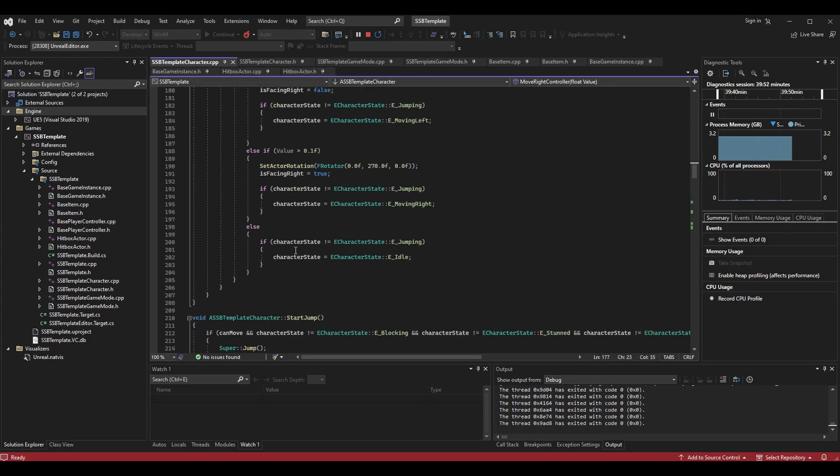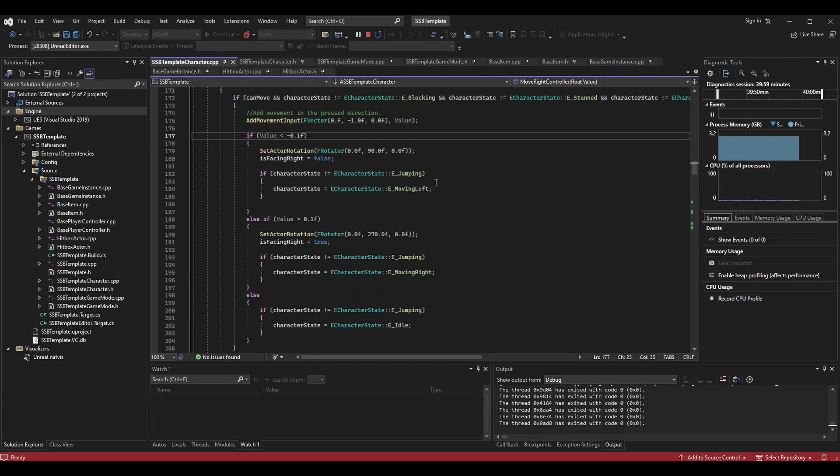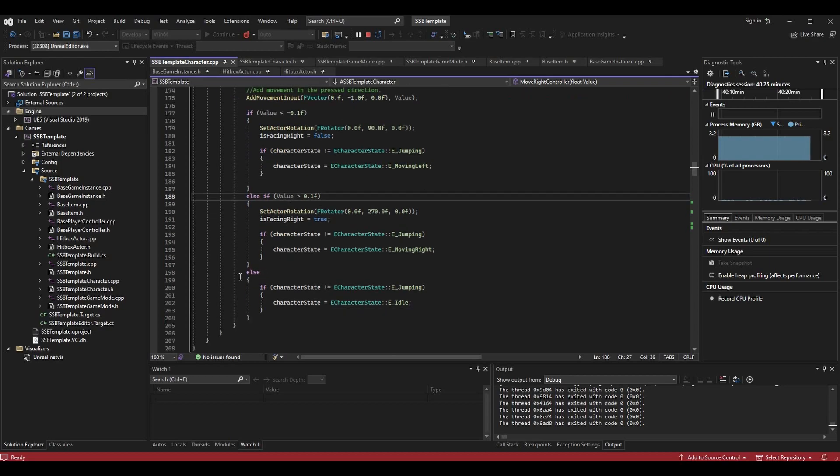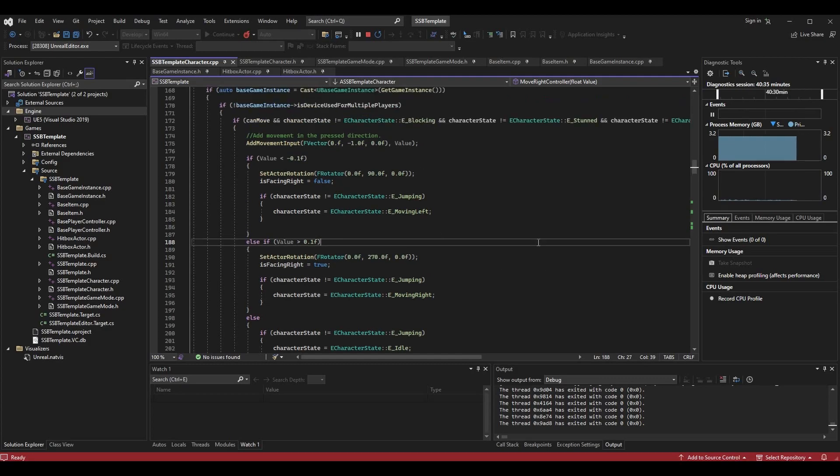This isn't correct because the value can be less than 0.1f and still be zero — zero is less than 0.1f. That meant if you weren't moving the stick, the character state would be set to 'moving left' and the character would constantly be forced to look left when using a controller, even if you were moving right. Instead, the first if statement should be 'if value is less than negative 0.1f,' and the other should be 'else if value is greater than 0.1f.' The else will handle the range from negative 0.1f to 0.1f, and that's what we want.